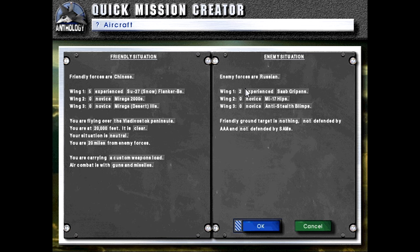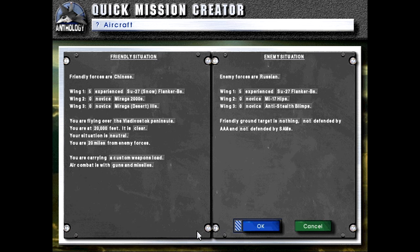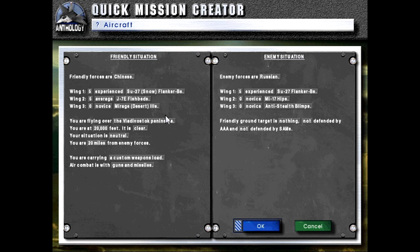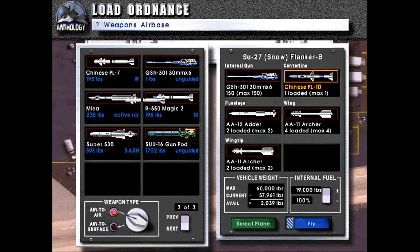I think this one we're just going to have a straight-up fight with Russia, supported of course by some average J7s, because we will be taking a hit on our armament. Using the Chinese armaments present in the game, we will be taking the PL-10, and not going beyond 20 miles. So we're just going to load up on the close-range weapons.